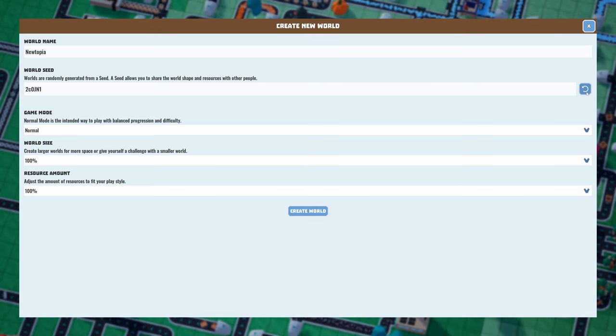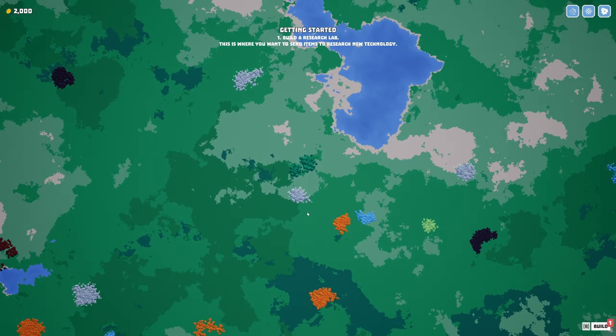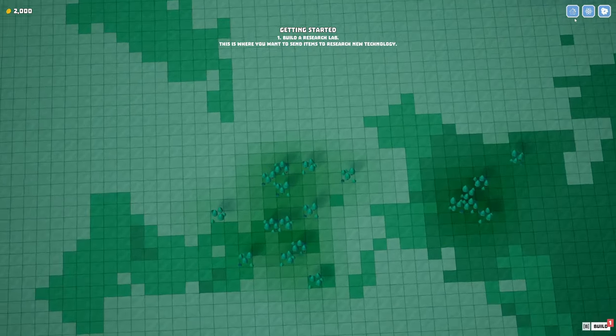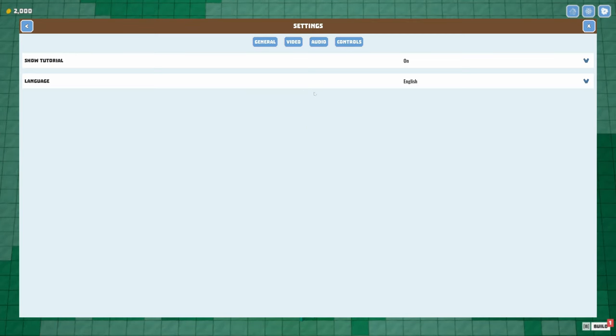Let's start a new game. We pick a world seed, click it a bunch of times — there we go, that's good. I'll just leave everything else on the default. Here we go! First things first, let me switch off the tutorial because I really don't need to see that.